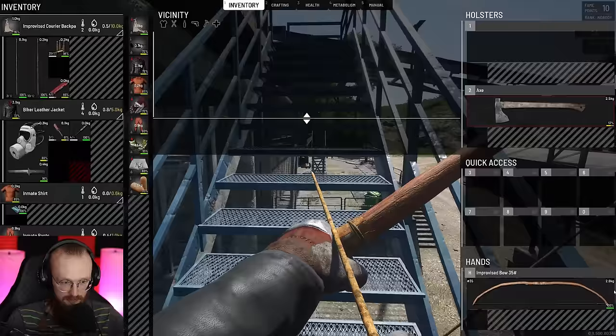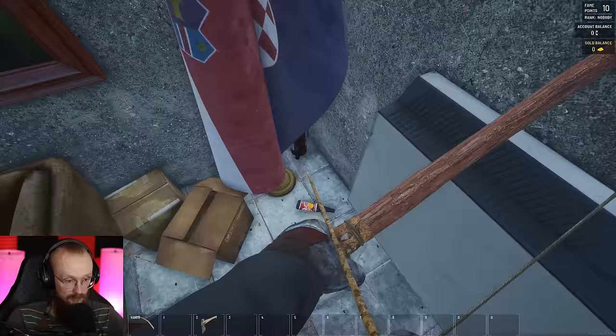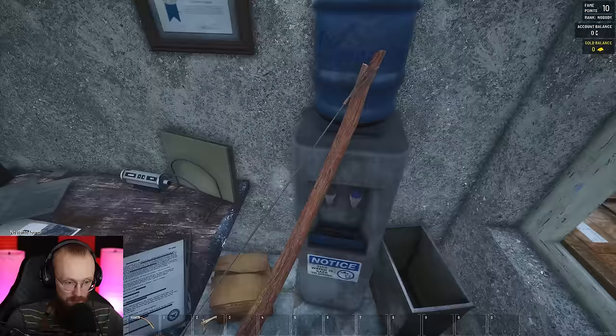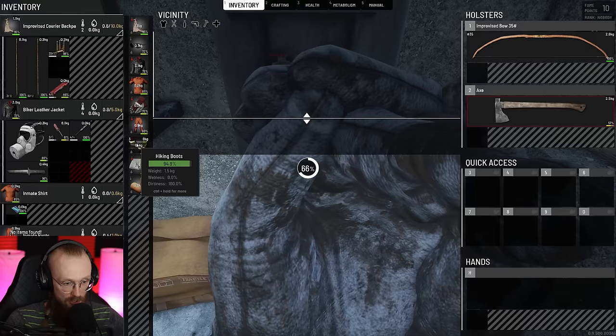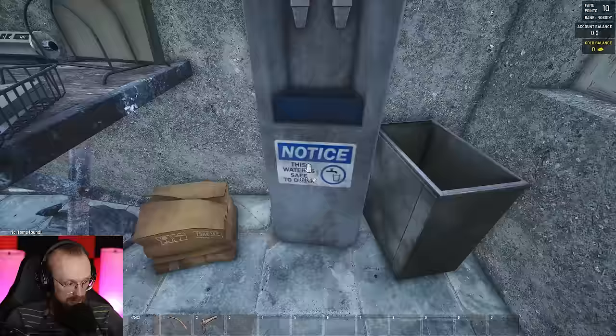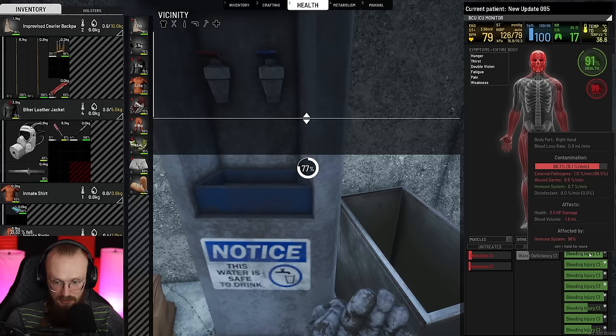There's an airdrop coming to this A3 sector. Maybe we will run towards that airdrop. A backpack? No. That's a bottle I can't drink. I want food and drink. We have water, ladies and gentlemen! We found some water. Let's check how much more water we got — 21% of water. I wish I had a container or something.